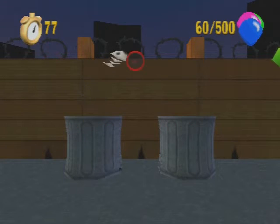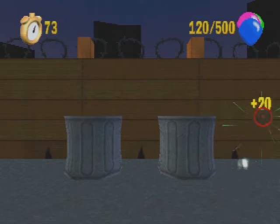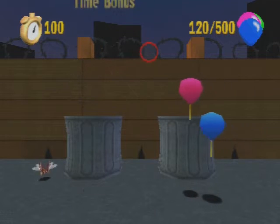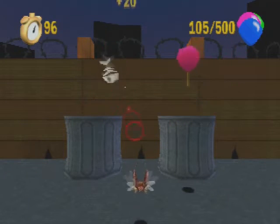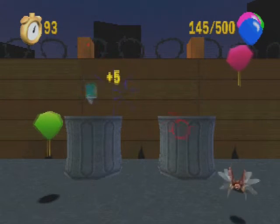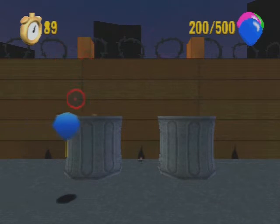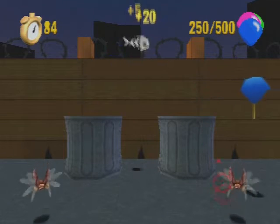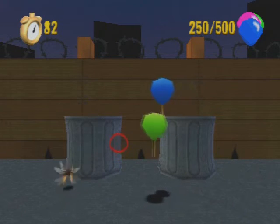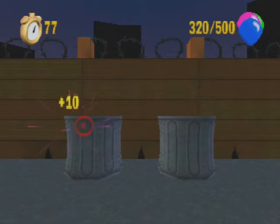If you don't remember how this minigame worked — basically, you need to score 500 points before time runs out. When you hit things like the dark yellow balloons, they will give you more time. Some of the targets, like things coming out of these trash cans, will give you extra points — a little more than you'd get from just hitting the balloons. The bugs will take away 50 points if they hit you, so get rid of them before they get to you.